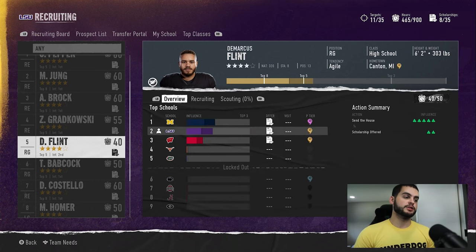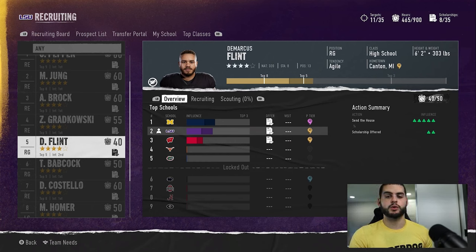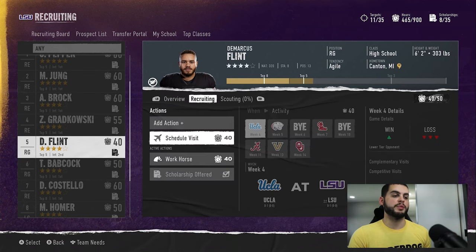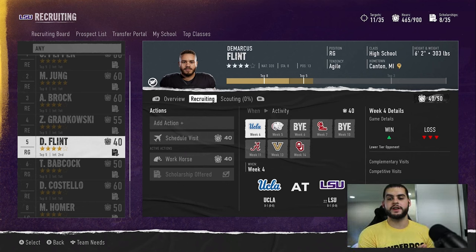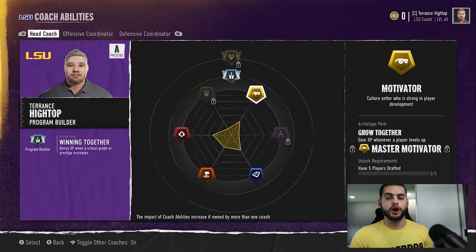The next mistake is not utilizing the deal breaker properly. Some people tell me they want to schedule a visit for a week-two game but have no greens unlocked yet — your deal breaker will always be one of their key motivations, so you can use it to schedule a visit right away without waiting. More importantly, you want to schedule visits as soon as possible because if someone else beats you to a week three or four visit, you may never win that recruit. This also applies in the transfer portal — use your deal breaker for immediate visits and hard sells there too.